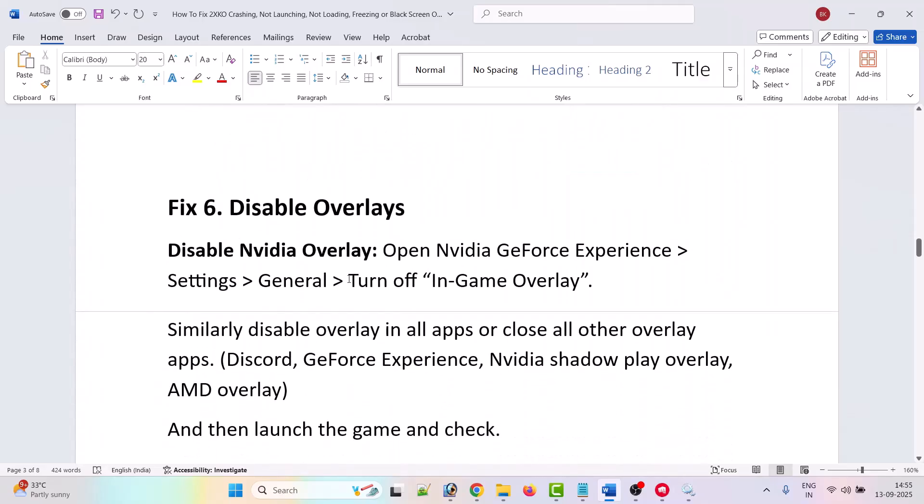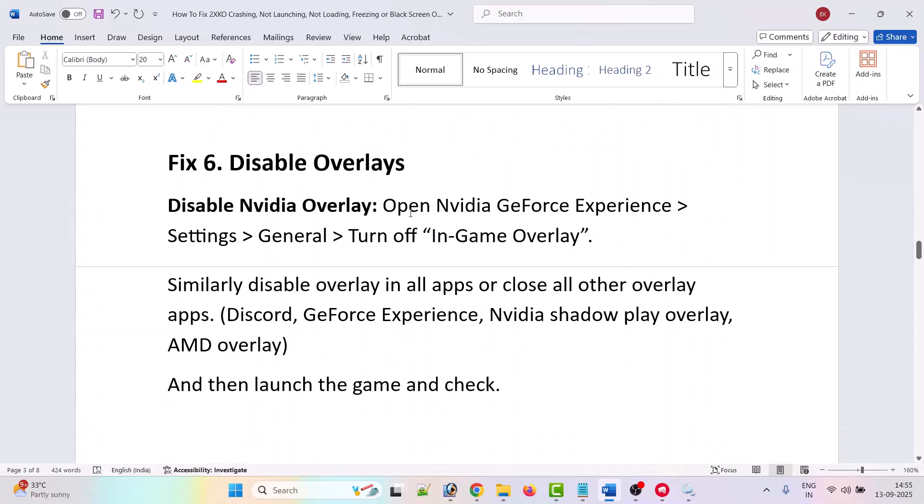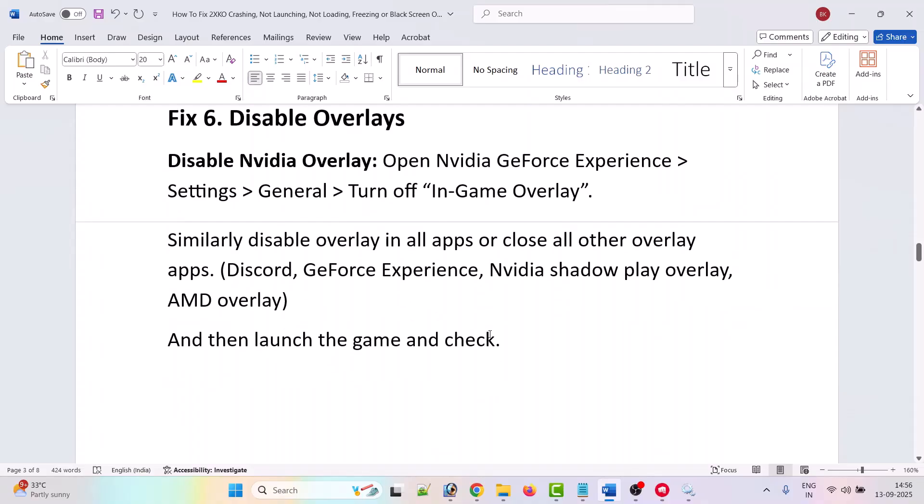The sixth solution is to disable overlays. Disable the NVIDIA overlay by opening NVIDIA GeForce Experience settings, go to General, and turn off in-game overlay. Similarly, disable overlays in all apps or close all other overlay apps such as Discord, GeForce Experience, NVIDIA ShadowPlay overlay, and AMD overlay. Then launch the game and check.